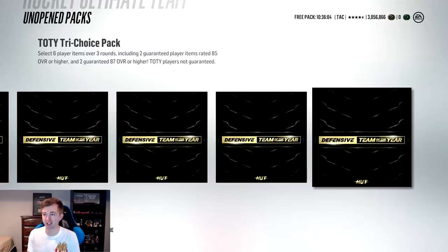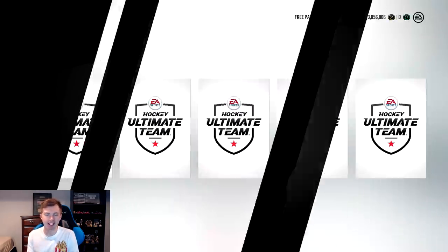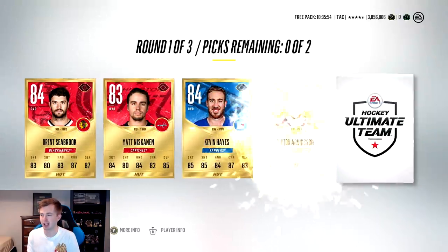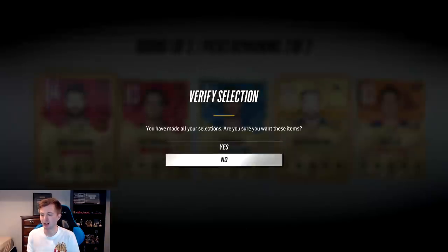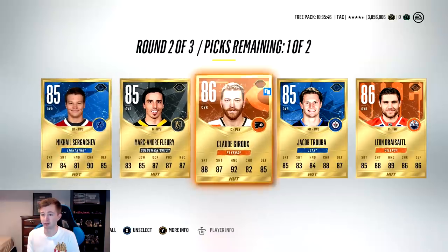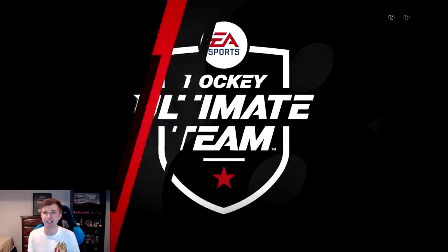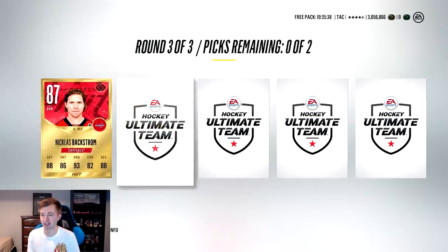Moving on to the five tri choice packs. These were really good last time - I think it's guaranteed 85 in the first round then 87 in the second round or something. First round: Arvidsson and Seabrook. Second round: Giroux, Draisaitl, a couple 86s. This is where we get the team of the years though - Backstrom, Bobrovsky, there's a team of the year - Pietrangelo, Matt Murray, Kucherov. That's really annoying.